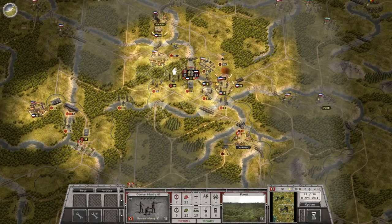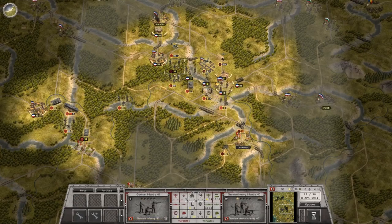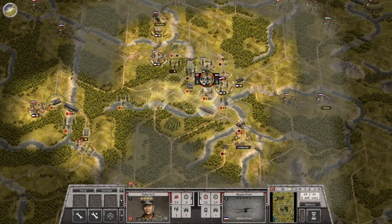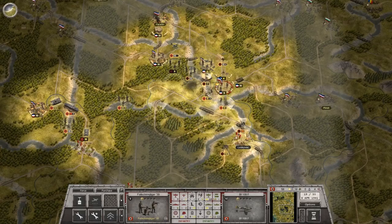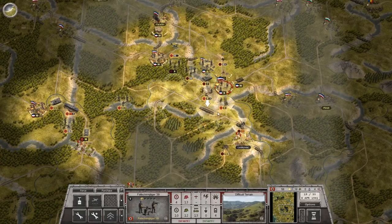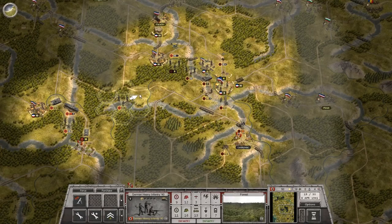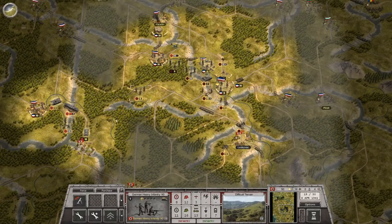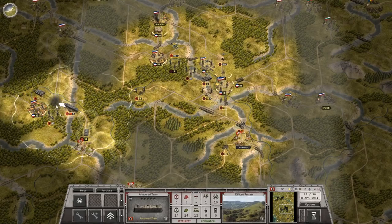For those of you unfamiliar with the Order of Battle series, secondary objectives generally have an impact on following battles. If you win the primary objective, you can follow a historical course of battles as the campaign moves on. But if you get the secondary objectives, like in the case of France, it could allow you to fight the invasion of England, which didn't obviously historically happen. In this case, we won a secondary objective in Poland and were able to get an armored train to assist us in the assault on Yugoslavia.